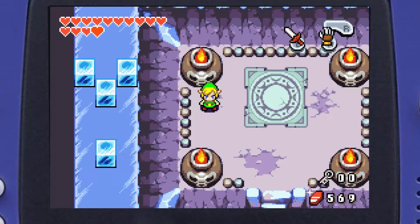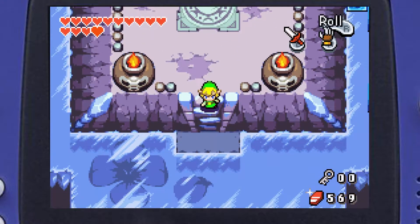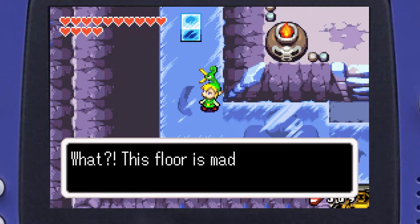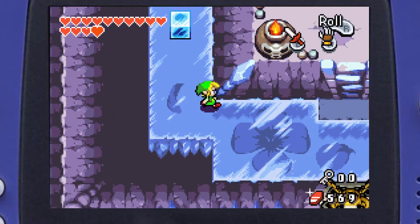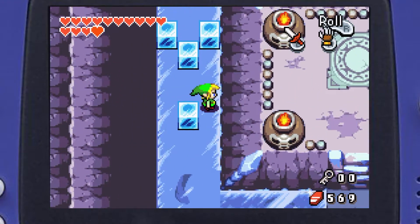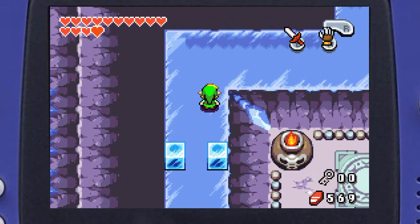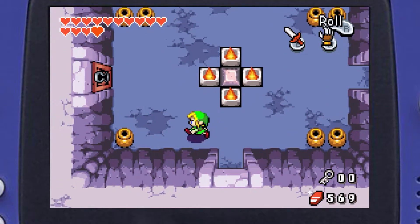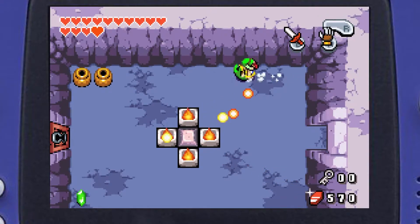Hello and welcome back to Minish Cap. We are just entering the Tower of Droplets. Be careful because it's slippery — this floor is made out of ice. Be careful not to fall and freeze your backside to the floor. Look, the first room and there's already a locked door. This is the water dungeon technically, so of course it's going to be ridiculously confusing.